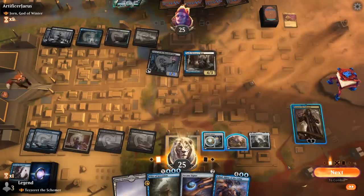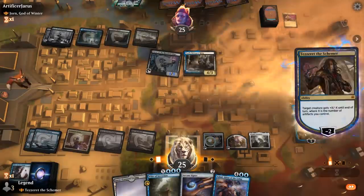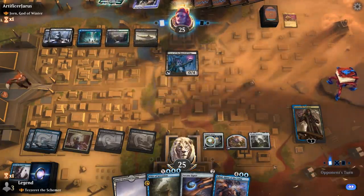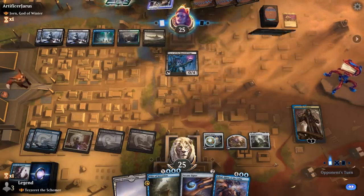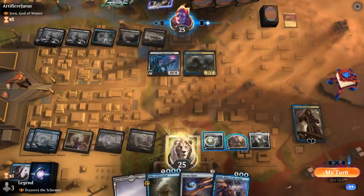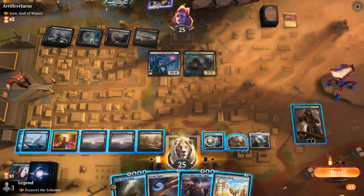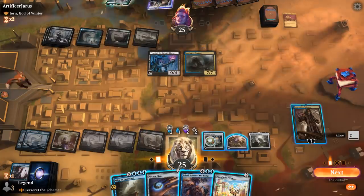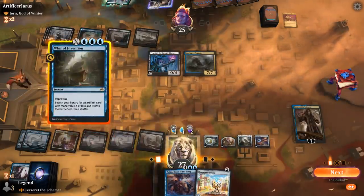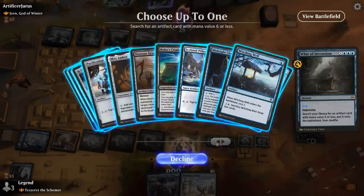Whir of Invention — can maybe look for Bolas's Citadel. Cast it main phase to play around any counter spells. So how much mana do I have here? I can play Signets, gain some life, or just get the Citadel. Doomblade is on top — which doesn't have any targets at the moment. Serpent takes out Tezzeret. Try it for ramp and a Great Henge — pretty strong. So I could take out the Dryad here.